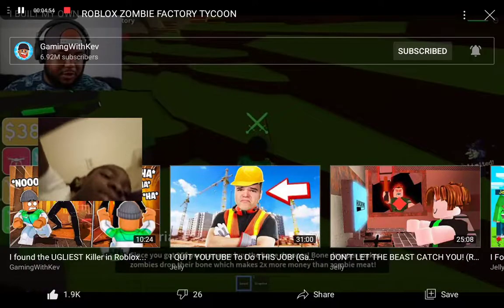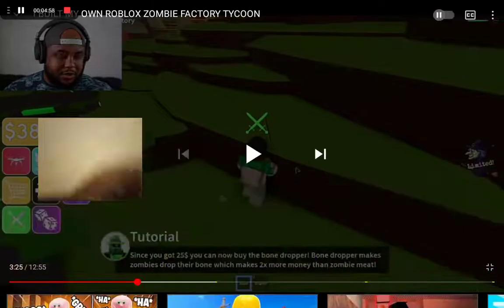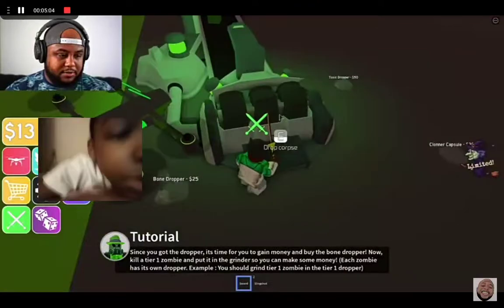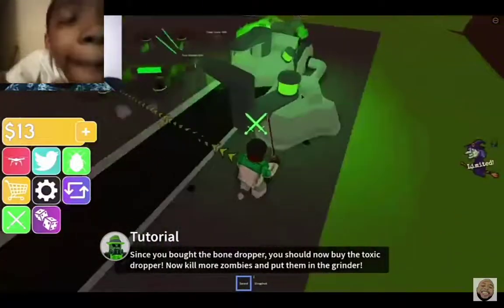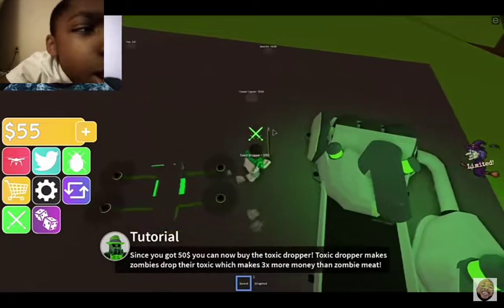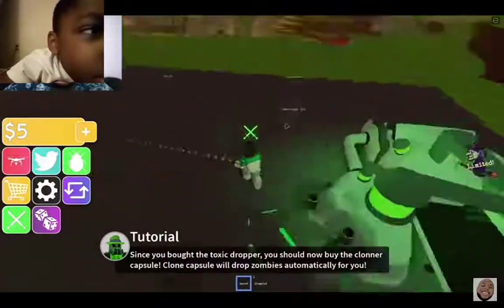Jelly. Buy the bone dropper. Oh okay, let's go ahead and get the bone dropper then. There we go. All right, I'm going to drop my corpse. Does the bone dropper work by itself? I think it does. Oh, it's attached to this — okay, so it doesn't work by itself. Toxic dropper — ooh, 50 bucks. I got that toxic dropper now!